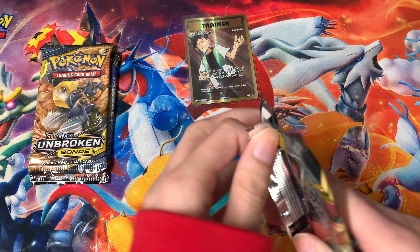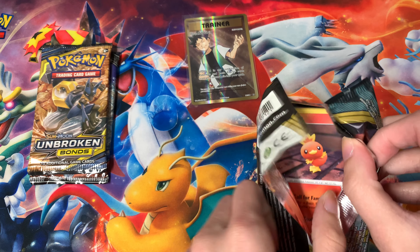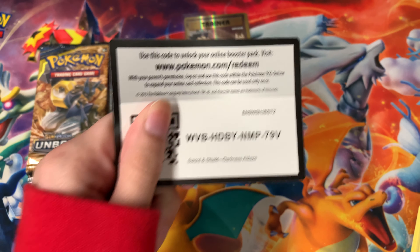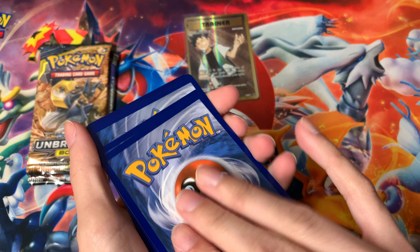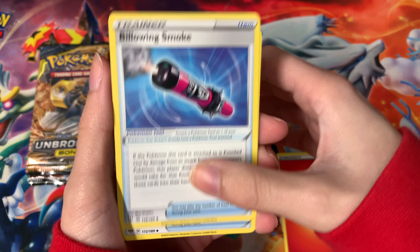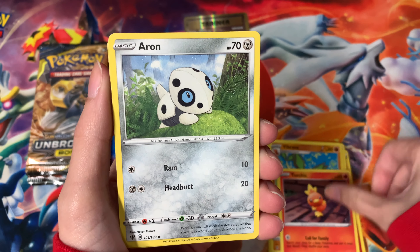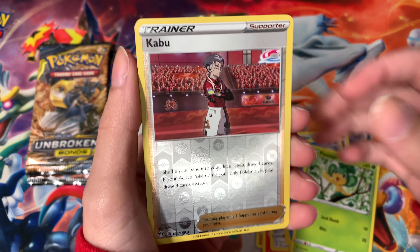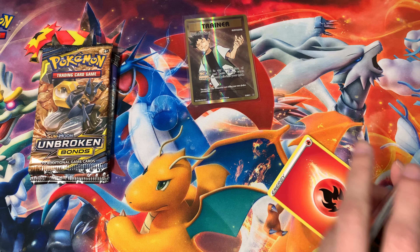Now moving on to the left half — Darkness Ablaze. I'm super impressed with this box already; we just got a Brock's Grit trainer, that is a win right there. I'm gonna say we have steel energy and fire — we got Billowing Smoke, Turbo Patch, Brava, Torchic, Aaron, Rookety, Wishy Washy, Pansage, a reverse Kabu, and a regular rare Lypart. That energy lied to us — we did not get any fire in that pack.